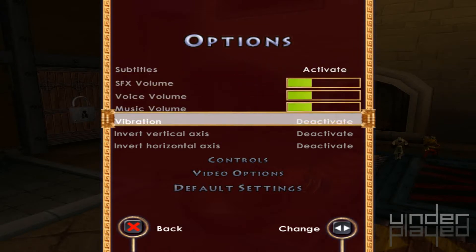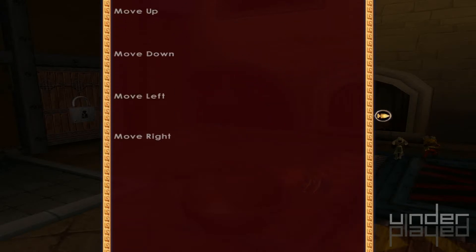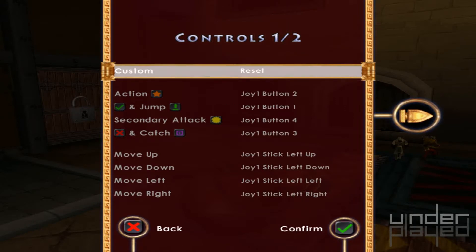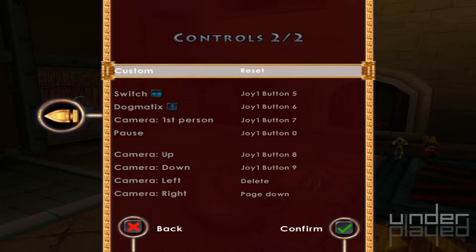Options. Check controls. Camera first person is that. Camera up, down, and left, and right.